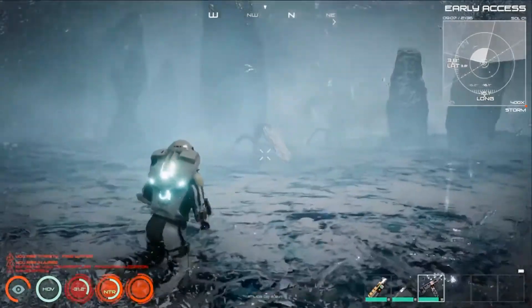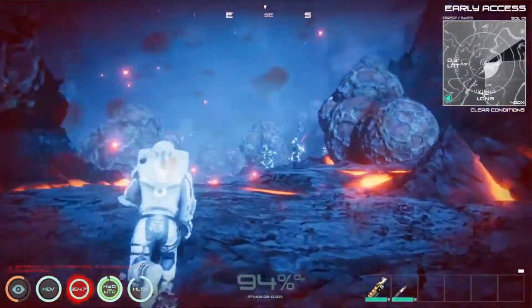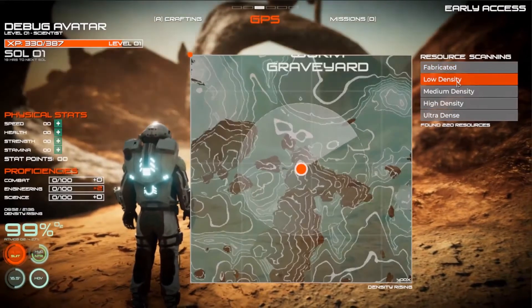Versatile buggy vehicles can now be built and upgraded to fit your exploration needs. Strange alien plants seem to have sprouted in the most unlikely of places. Your map and radar technology have been enhanced, allowing more precise data of planetary resources.